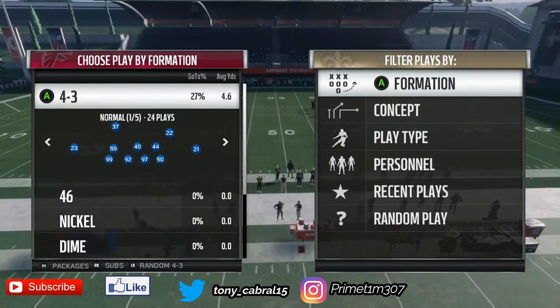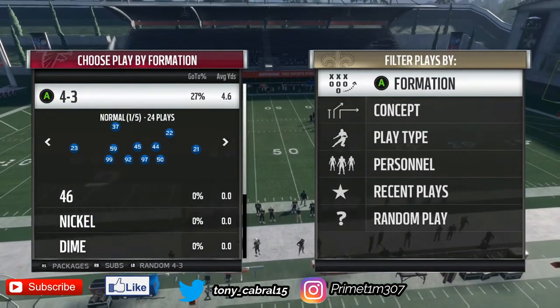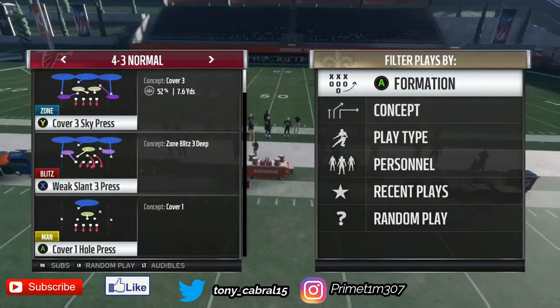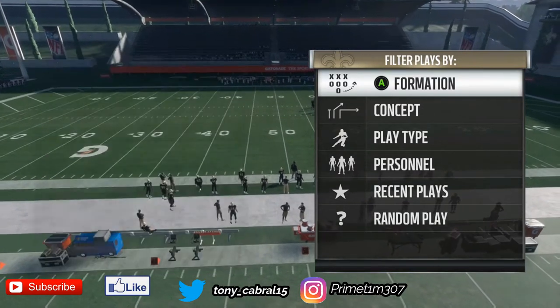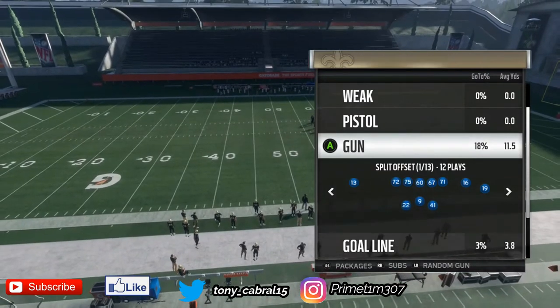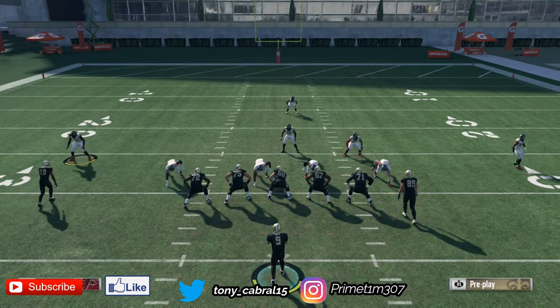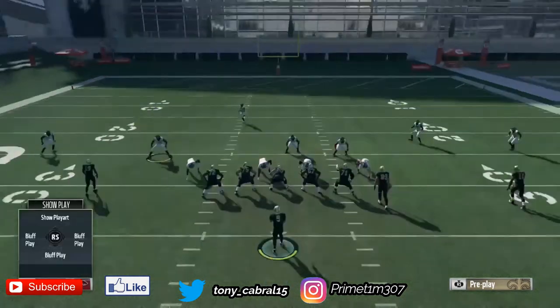Another fire blitz out of the 4-3 Normal. Now the 4-3 Normal is in any 4-3 playbook, absolutely any 4-3 playbook. The blitz we're going to be looking at is the Weak Slant 3 Press, and we're just going to go up against a random gun. They're going to start us off against a 5-wide look, which is actually excellent.